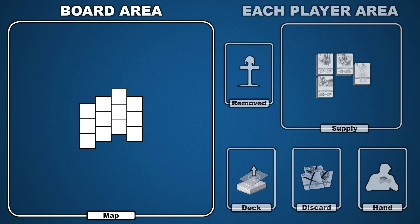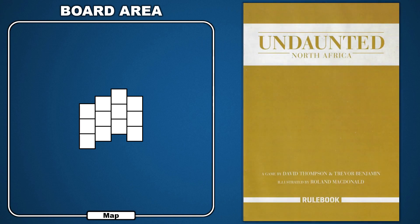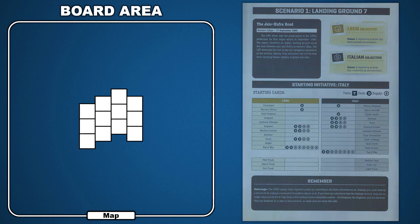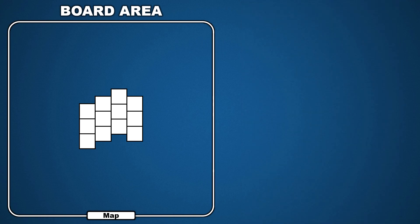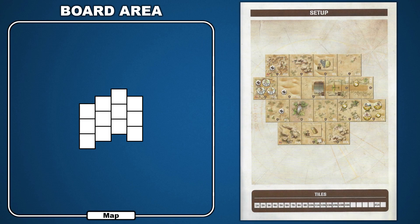To teach Undaunted North Africa, I'm going to use Scenario 1. The setup information for this scenario can be found in the Scenario Book starting on page 6. The board area contains the scenario's map, which is built from double-sided board tiles. Each board tile side is identified with an alphanumeric code signifying the tile number and a letter indicating the side. The Osprey Games Scenario Book provides an excellent visual reference for each scenario's map setup. On page 7, there is an image of the completed Scenario 1 setup and a coded tile reference table at the bottom of the page. First, locate the required tiles and place them as shown in the setup guide.